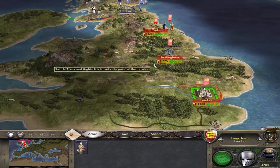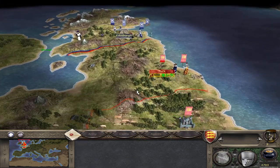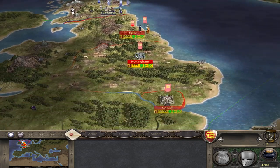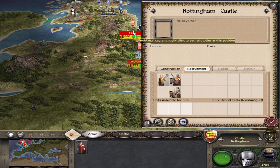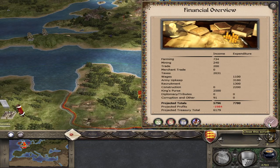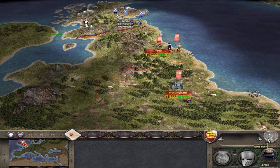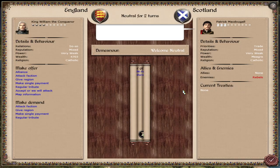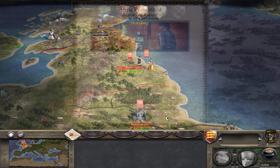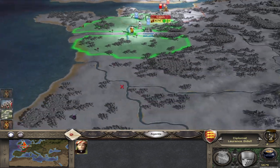We'll get a port in London to expand the economy. I'm probably going to go somewhat aggressive against the Scots — I think what I'll do is take Wales first. I need an inn to get another spy. Scotland and France — same thing — we're going to turn down their diplomatic offers because they're going to be a target of ours.